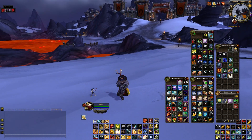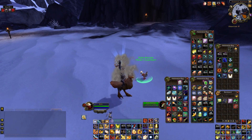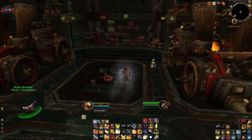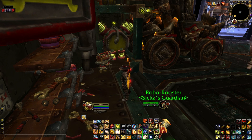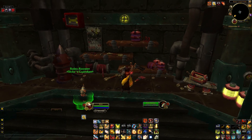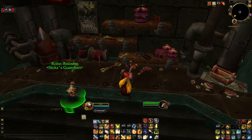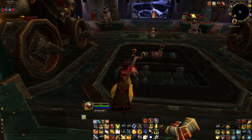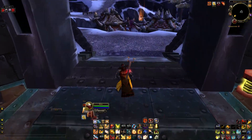Next is my garrison Goblin Workshop ability — whatever it happens to be that day; right now it's a chicken. If you don't already know, the Goblin Workshop for Horde — or the Gnomish Gearworks if you're Alliance — you come here every day and it gives you a random toy and a nuke which does massive amounts of damage.